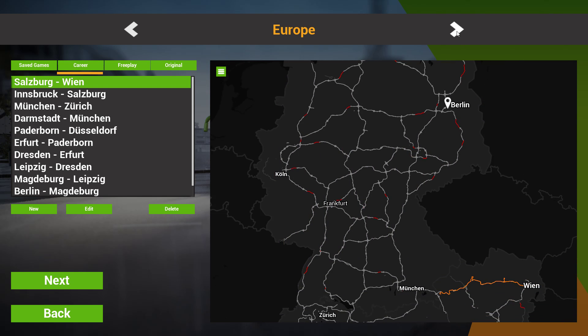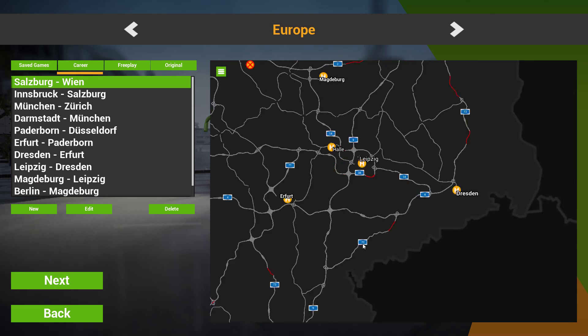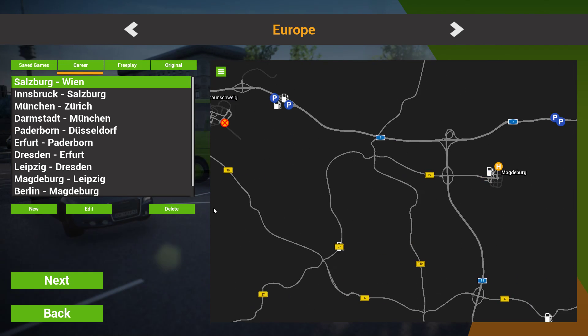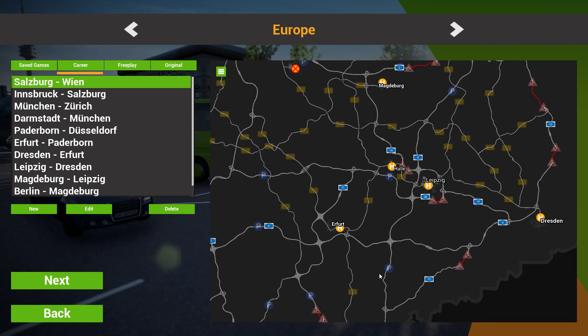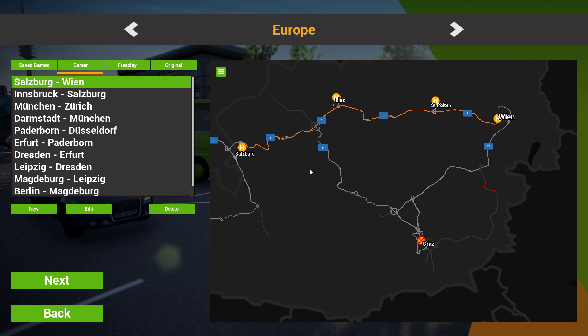The map itself seems improved. This one says Europe now. The map itself seems improved when it comes to scrolling — it's easier to see the different cities, and the different roads disappear when you're zoomed out and zoomed in. Very easy to read. That's nice.